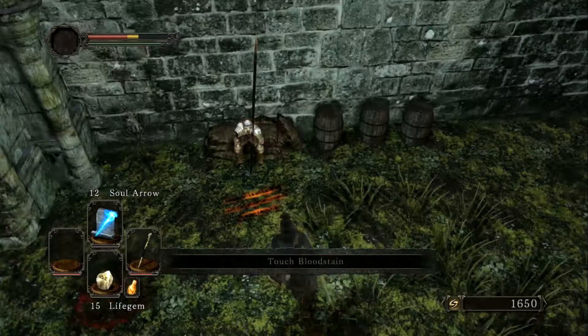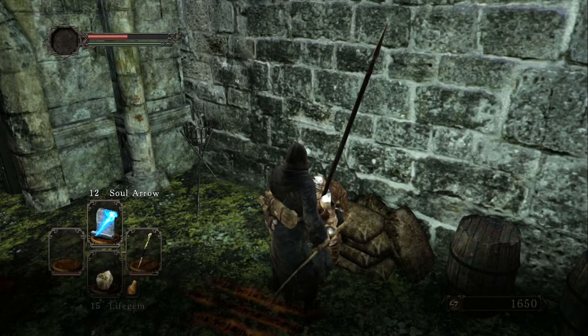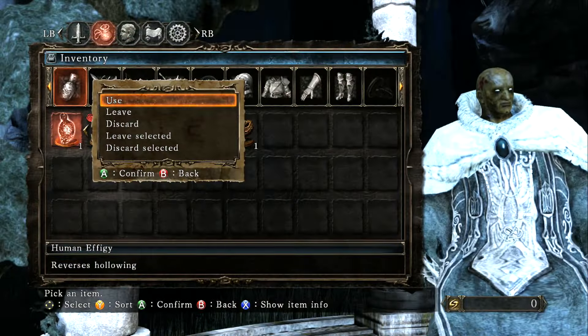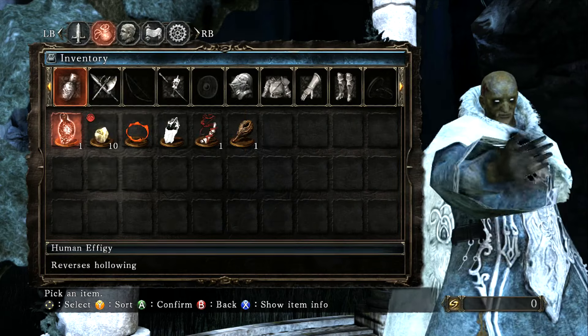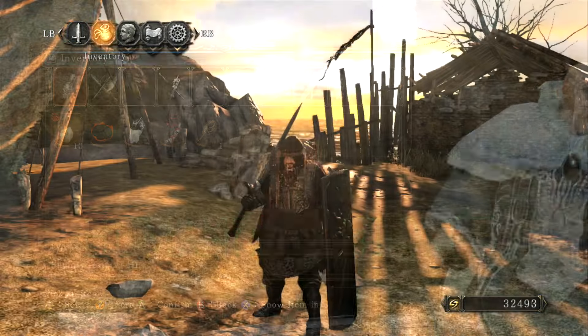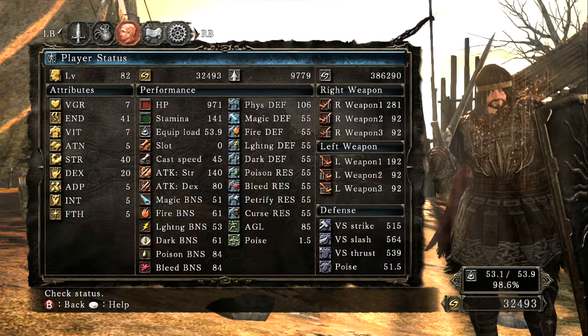Welcome to the Dark Souls 2 co-op guide. If you're having trouble co-oping with a friend, there could be a number of reasons why. Once you have the soapstone from the Forest of the Fallen Giants, and you've made sure the person trying to summon you is human by using a human effigy, the next rule is that you have to be roughly within 10 levels of each other to co-op.